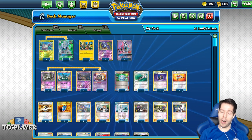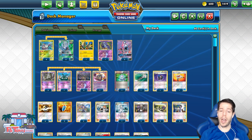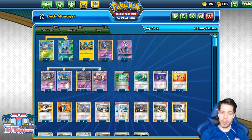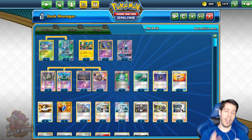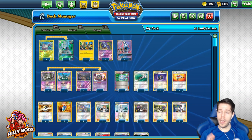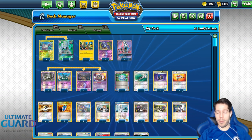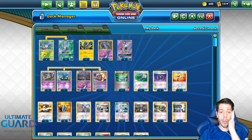This deck right here, Golisopod-Garbodor, was the first deck that got me a Day 2 at an expanded regional, which obviously made me very happy. I had just gotten top 8 at Worlds 2017, and then I started off the first regional of the season — Fort Wayne Regionals — 7-0.